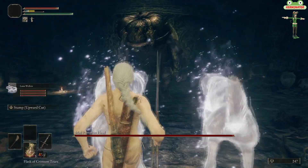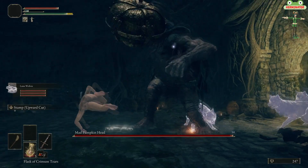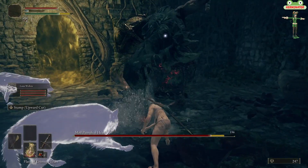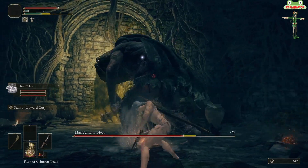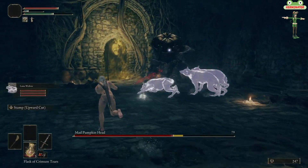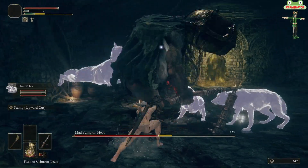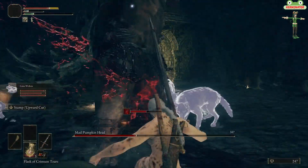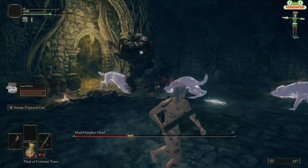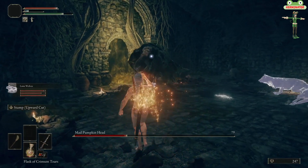Go ahead and use the Wolf Spirit Ashes that you acquired from Renna. Pumpkin Heads are very weak when hit in the body, but they are also very strong — they deal a lot of damage, so they're like a glass cannon. The Pumpkin Head with the flail usually does two-to-three hit combos, or a really strong single hit where it brings the flail straight down on you vertically.